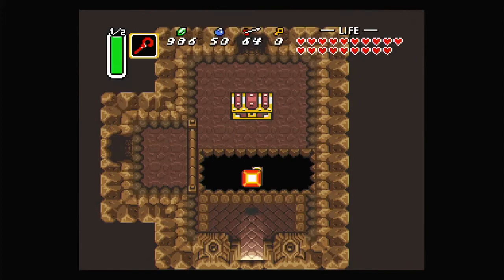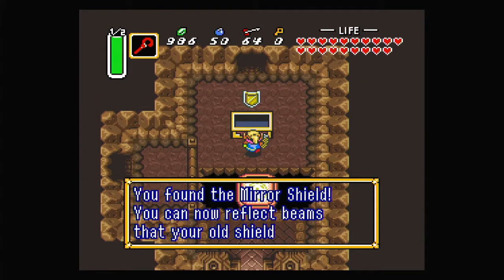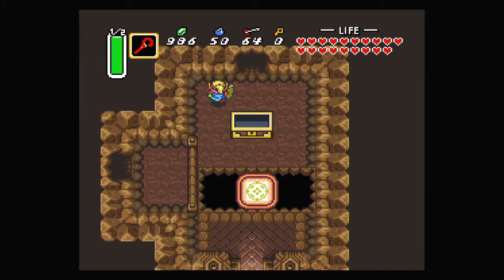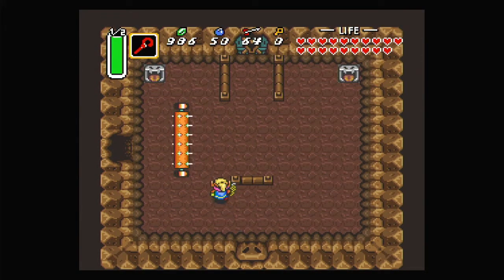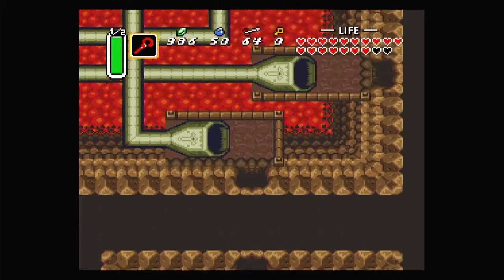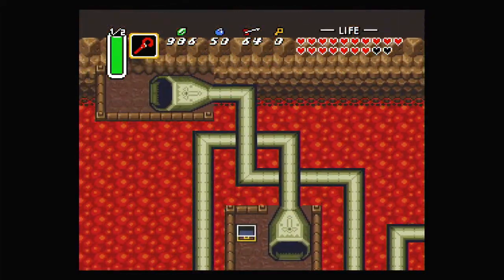Let's get the dungeon item as well, which is the Mirror Shield. 'You can now reflect beams that your old shield couldn't block.' This is just the best shield we could possibly have at this point — it's going to allow us to get past all the eyes that shoot at us. If we're blocking with our shield, we can't get through now, so that's especially helpful.